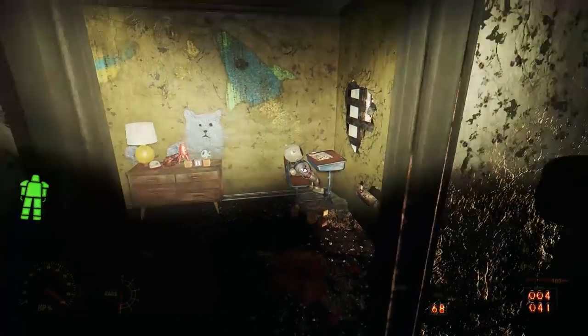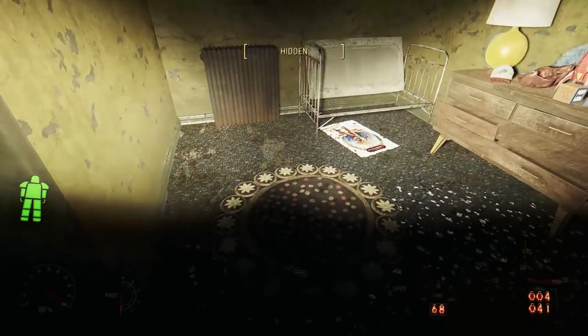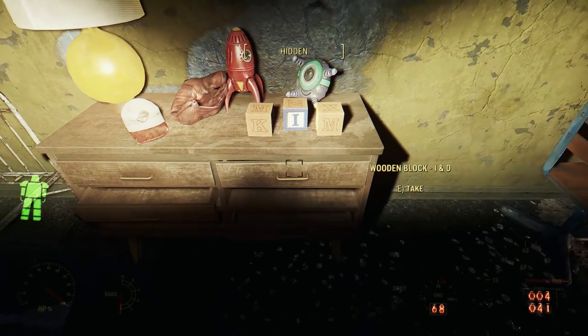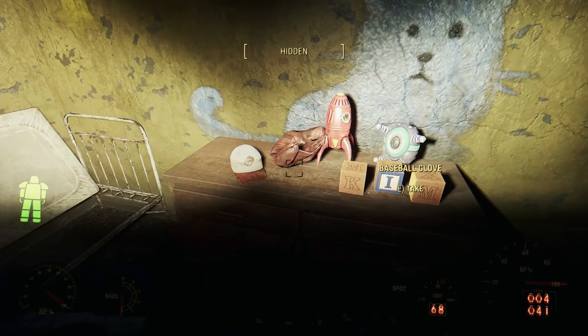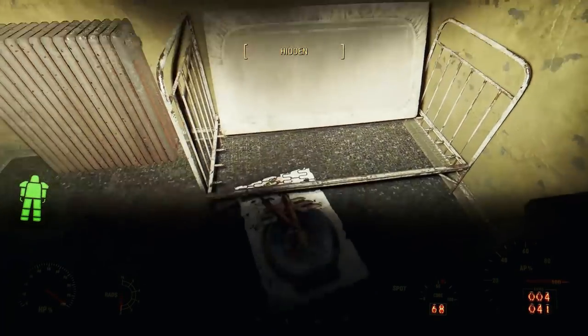Our story about Chinese-Americans before the war begins on the second floor down from the top. Going down the hallway and turning right, we enter a young boy's bedroom. We can presume the name of this boy was Kim. On his dresser, we find blocks that spell out the name Kim, alongside a baseball glove and a baseball cap. This young boy must have loved baseball. There's a school desk in the corner with a jangles the moon monkey, and lots of festive Halloween decorations.